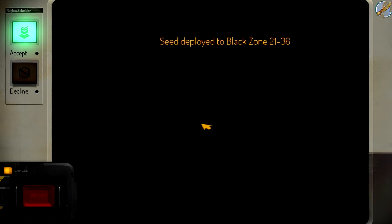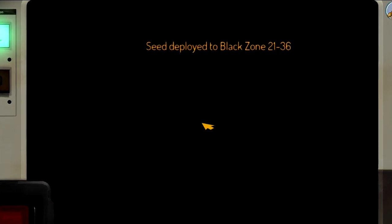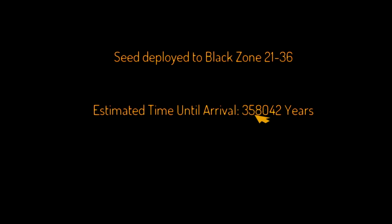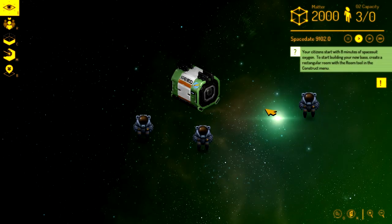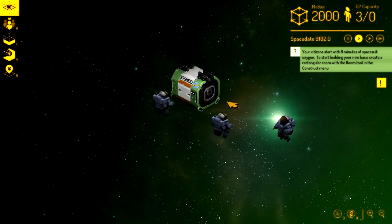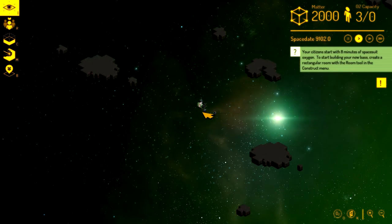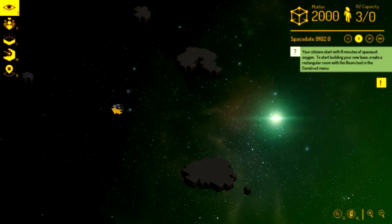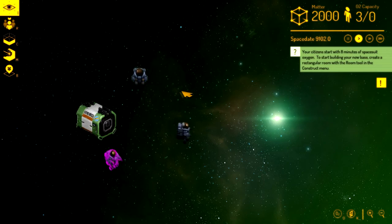Hit the red button. Time till arrival — 350-odd thousand years. This is going to start out with 8 minutes of oxygen to start building. I need to stop zooming in and out so much.